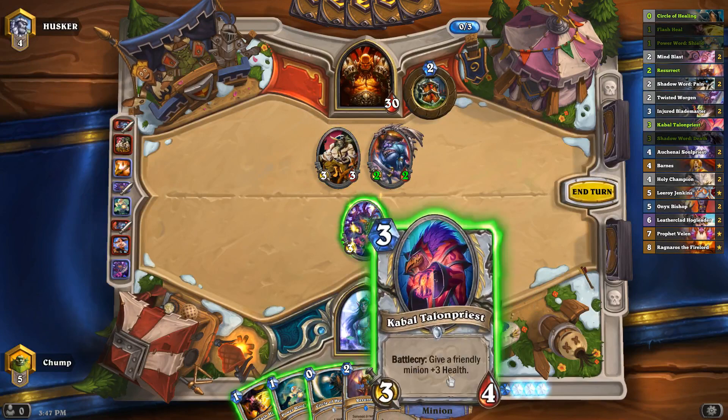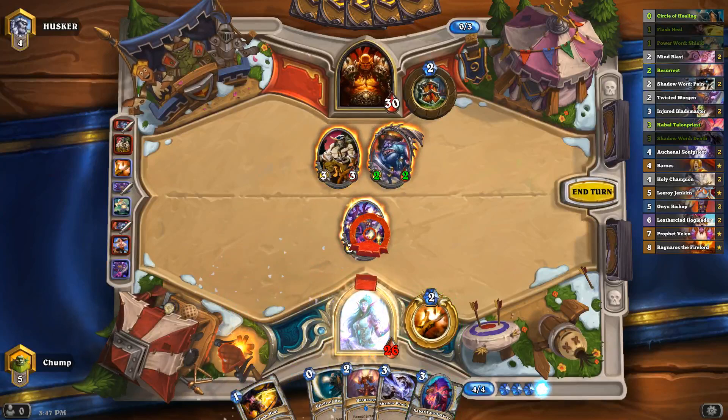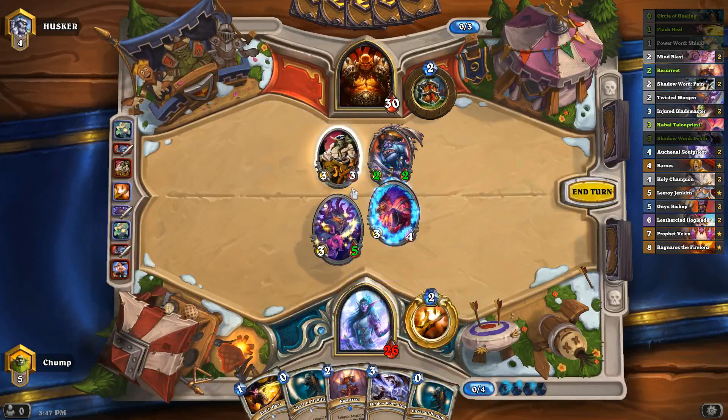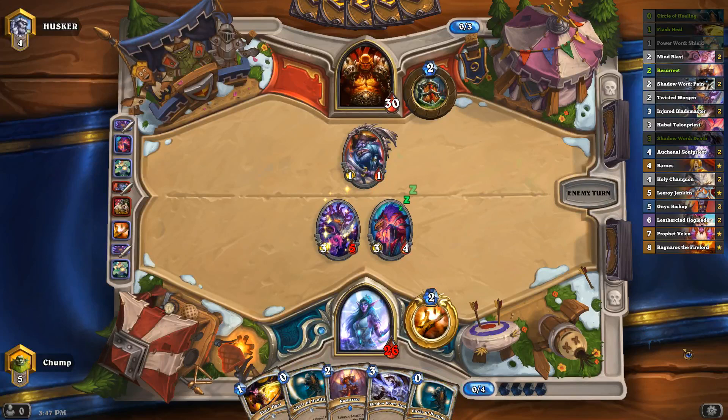I'm definitely playing Talon Priest plus Power Word Shield here — bumped this guy up to a 3/6, traded in, he goes down to a 3/3. So I have a 3/3 and a 3/4. I guess I just want to spread the stats out as much as possible, so I'll take a 3/5 and a 3/4. Hell, maybe I even play one of my Circles here since I have two of them — probably not, there's no way he sends five damage into this Worgen, is there?